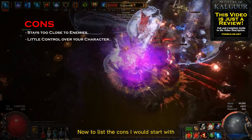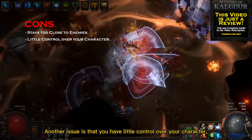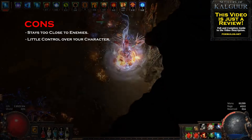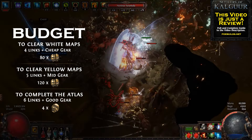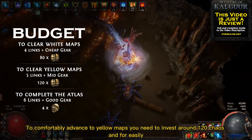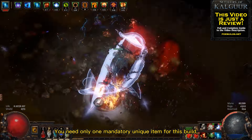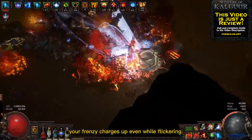Now to list the cons, I would start with the fact that you're always very close to enemies, which puts you in a vulnerable position. Another issue is that you have little control over your character, making it hard on bosses where you need to mind your position or attack the right enemy. As for budget, you can get destroying early end-game maps with only around 80 chaos. To comfortably advance to yellow maps you need to invest around 120 chaos, and for easily completing your atlas I recommend investing around 4 divines. You need only one mandatory unique item for this build: the Terminus Est sword that keeps your frenzy charges up even while flickering.